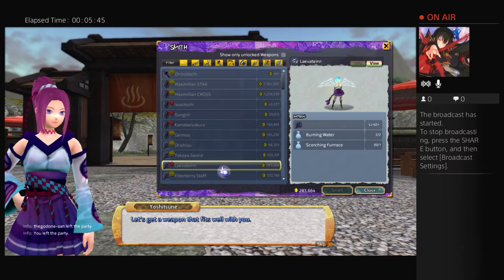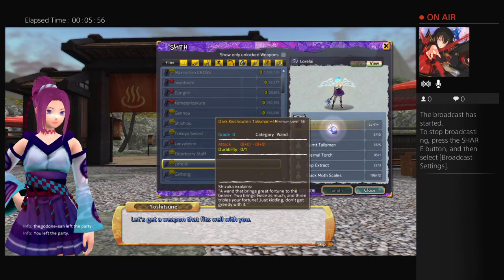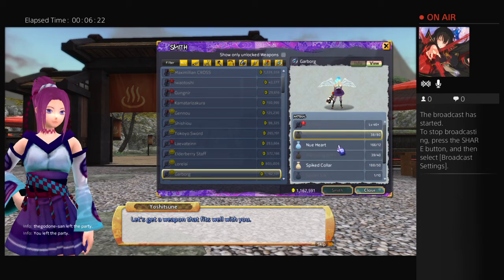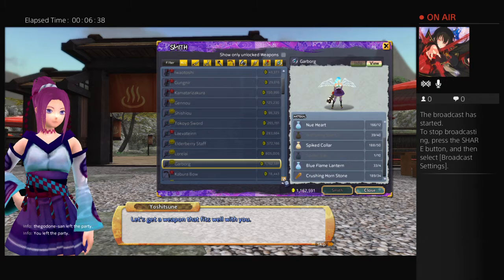Let's look at them all: Shishui, Tokyo Sword, Leviathan, Elderberry, Lorelei — that's a Juncture one at level 87. For that you need a dark Kashuken talisman and a bunch of stuff. The Garbog is one of the hardest weapons to make in this game — you need a Brionac at 46, about 80 crushed nails, new hearts, withering spirits, and then spider silk, which is the hardest thing in the game. All your wand users know how bad this is. The Garbog is the hardest one to make.